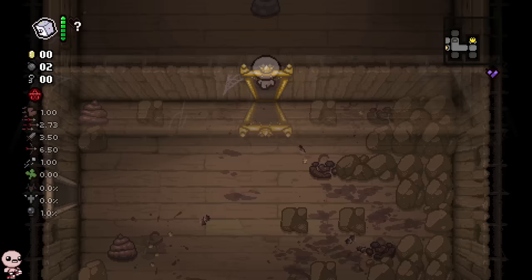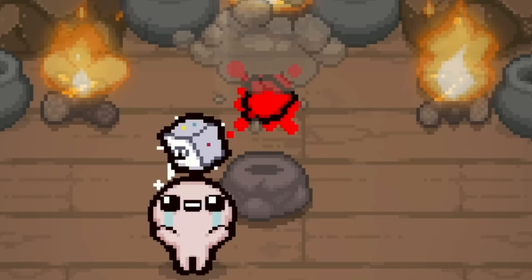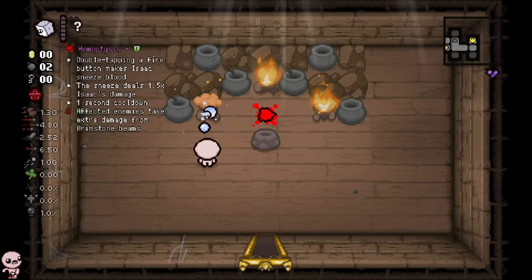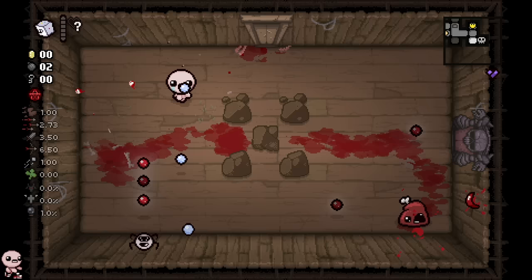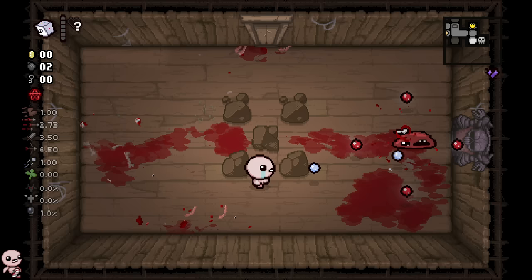I check this treasure room and get Metronome — it's gonna give me Death Certificate right now. Reroll: Hemoptysis. The moment I take that I'm just gonna forget about it. Next room I don't think I'm gonna get a roll, but better than taking it. Anyway, I found this mod on the workshop that basically makes every single quality four item have a godhead-esque variant — I thought, whoa, that's kind of sick.